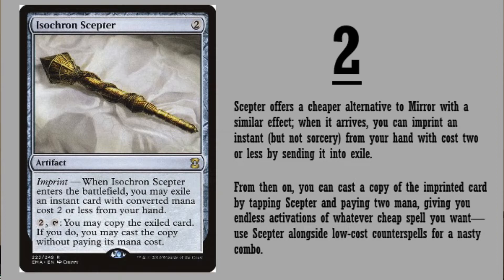Number 2: Isochron Scepter. It's only a two-drop. It's an artifact with imprint — that's the big thing. CMC two is why I had it above the mirror. When Isochron Scepter enters the battlefield, you may exile an instant card with converted mana cost two or less from your hand. Then for two mana and tap this artifact, you may copy that exiled card. If you do, you may cast the copy without paying its mana cost. From then on you can cast a copy of the imprinted card by tapping the Scepter and paying two mana — giving you endless activation of whatever cheap spell you want.